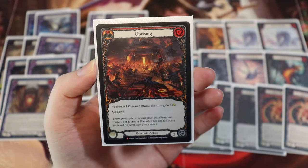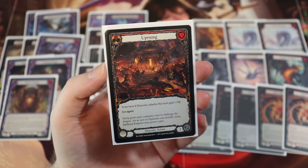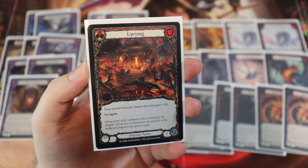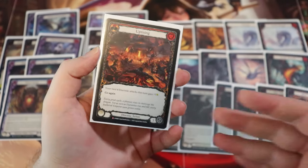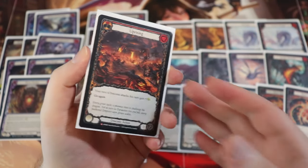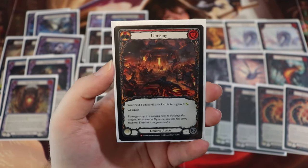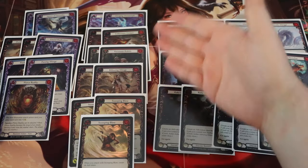And then finally, for our pump cards, we have Uprising. It says the next four draconic attacks this turn gain plus one and go again. It costs zero to play and blocks for three; it itself is a draconic action. All of our dragons are draconic attacks, so this will pump up all of the dragons, including the Aether Ashwing. It's kind of like a zero for four across four different attacks, which puts your opponent in a tricky situation where they're going to have to block with a ton of resources. But it's also kind of clunky because you really need to have the draconic attacks, and not every attack in our deck is draconic.